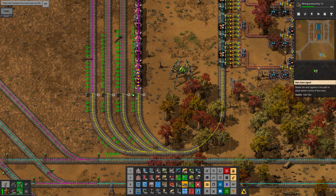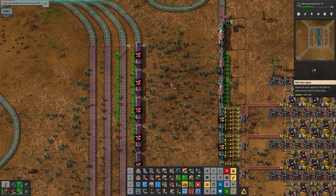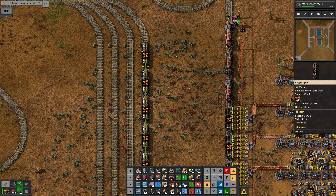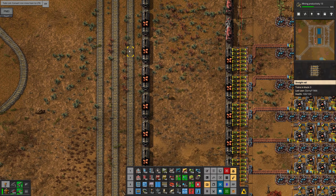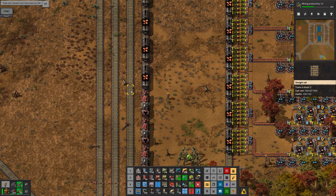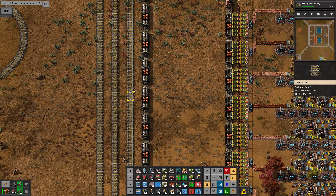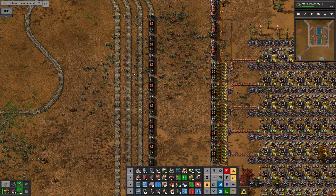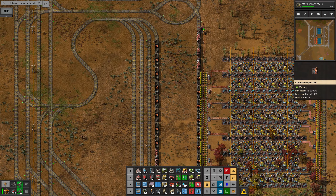Chain signal there, chain signals here, and then main signals at the back — because that way this one is red since there's a train in here, this one is green, so if another train needs to come in it'll come down this line and wait here because this one is red. I need to make notes because every time I set up a stacker I get it signaled wrong, and it's only when I see the trains coming into it that I realize what I've done.